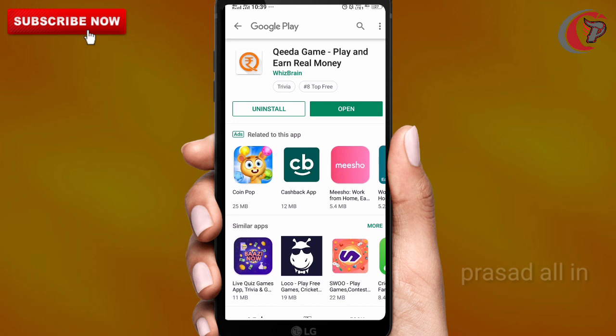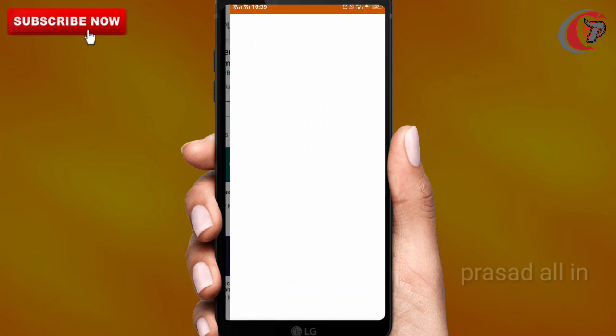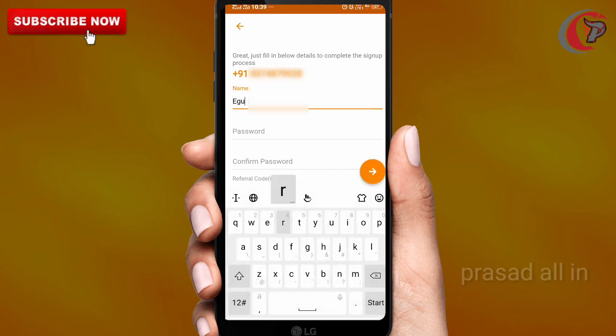If you use the app for gaming, then you can download it — the link will give a 10 rupees bonus. After you open it, after entering your mobile number, you can use the next button, enter your password and confirm password, and you can add the referral ID. The referral ID will be automatically generated.